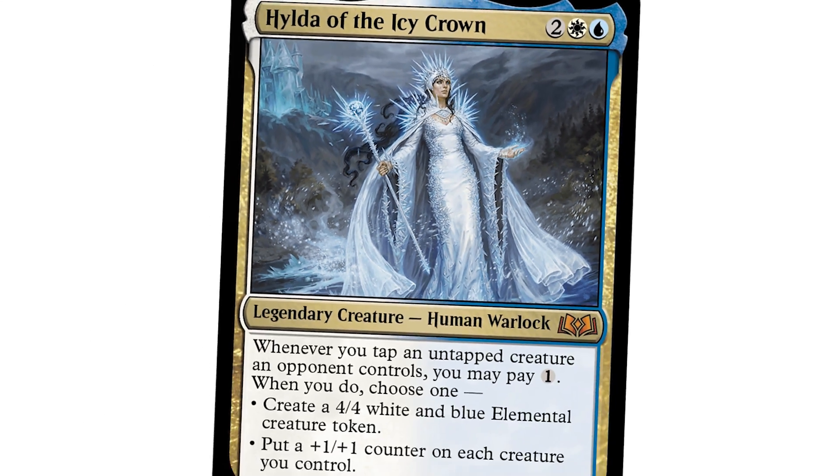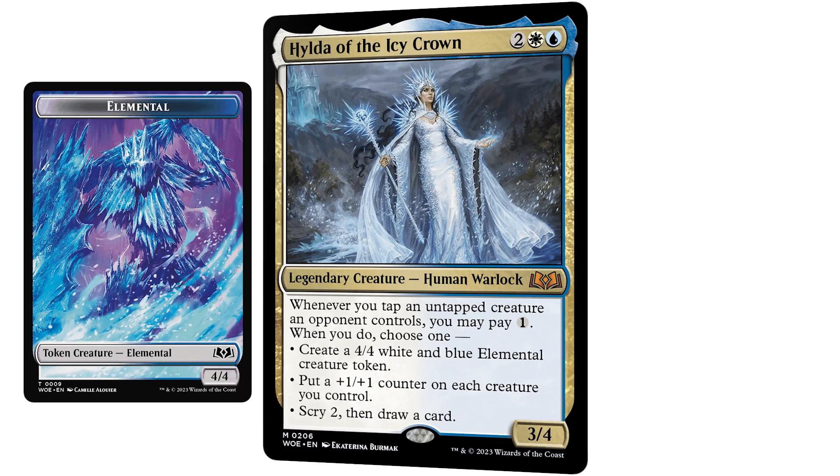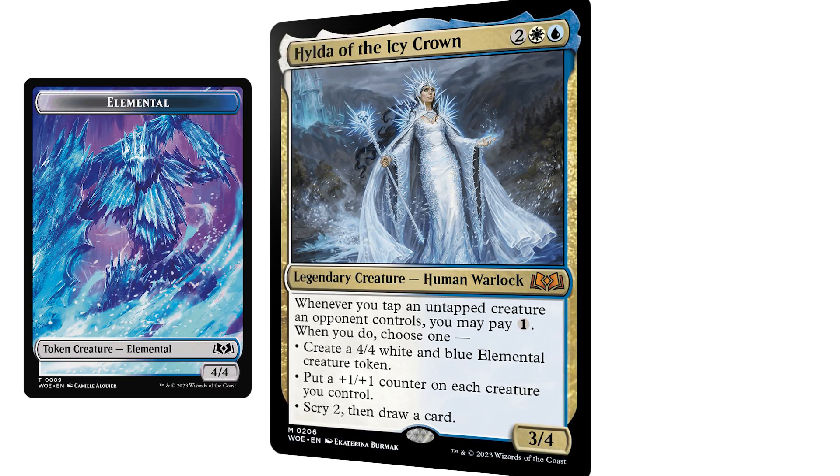When you tap an opponent's untapped creature and pay one, Hilda lets you make a 4-4 elemental, pump your board by one, or scry two and draw.